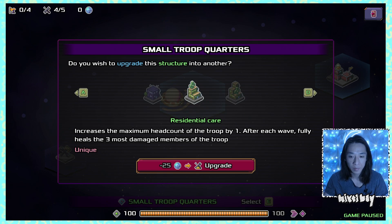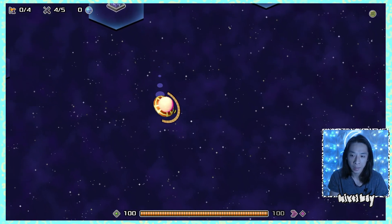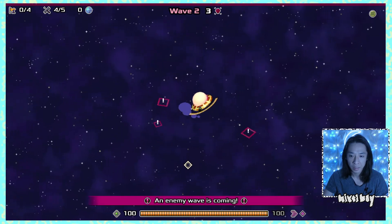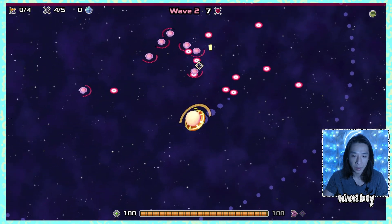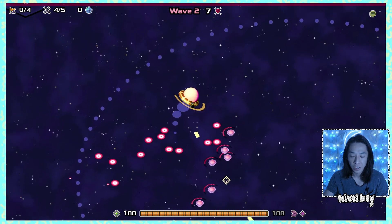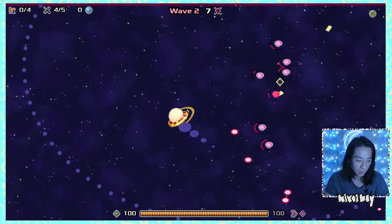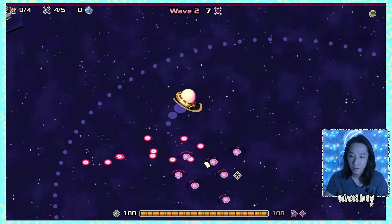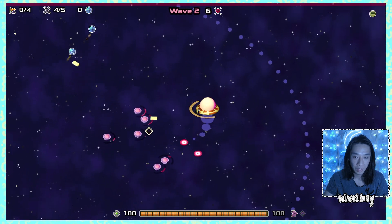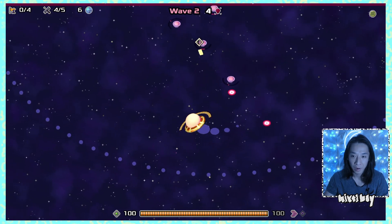Looking at the residential care upgrade: it increases max head count by one, after each wave fully heals the most damaged members, or prevents troop members from dying. I'm still figuring out if troops appear automatically or need further upgrades. Right now more firepower would really hit hard — I definitely want more firepower.